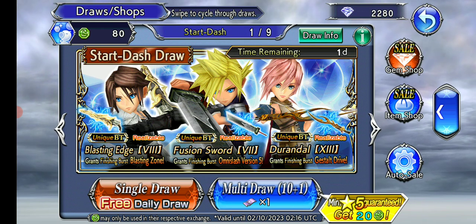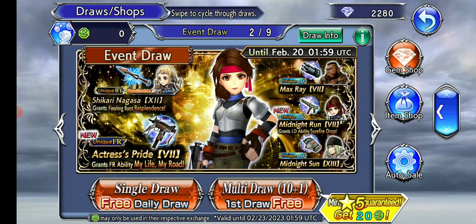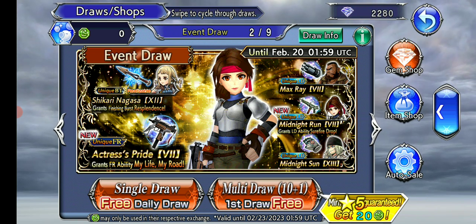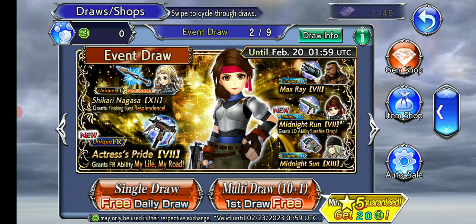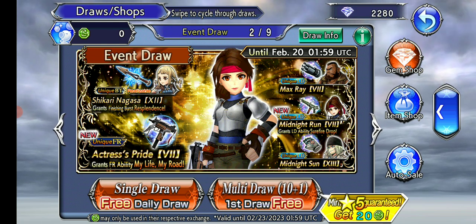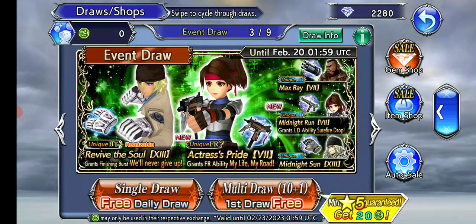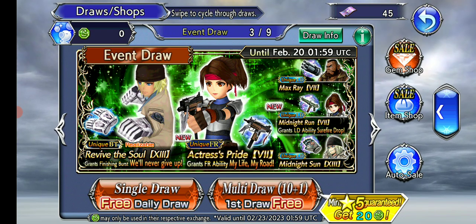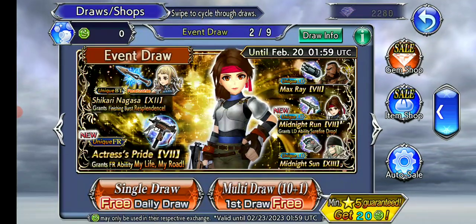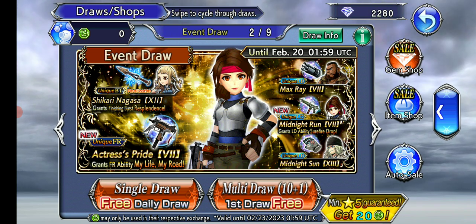That is not the banner I want to be looking at. This is — we have the introduction of Jessie from Final Fantasy 7. On her banner is going to be Barret and Snow for some reason, I don't know why. It goes up to her FR; everyone else gets up to their LD, and Penelo has her BT on the banner. And since Snow is a BT user, he gets a side banner with his BT on it. There are free pulls on both of these banners, so maybe I'll get lucky on one of them.